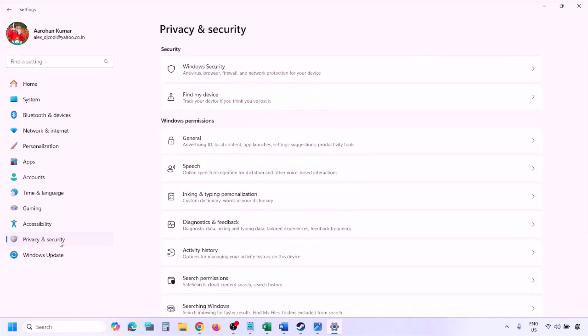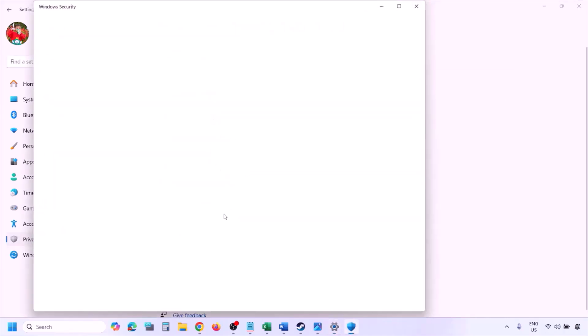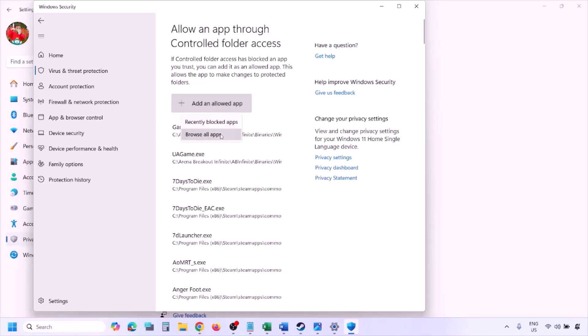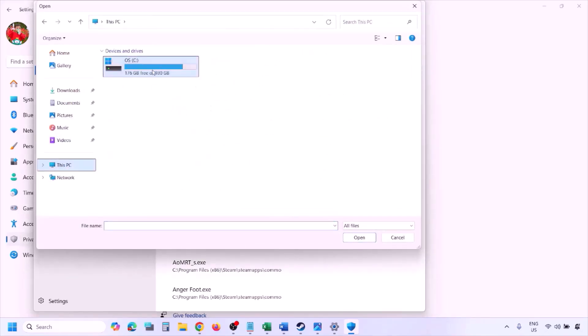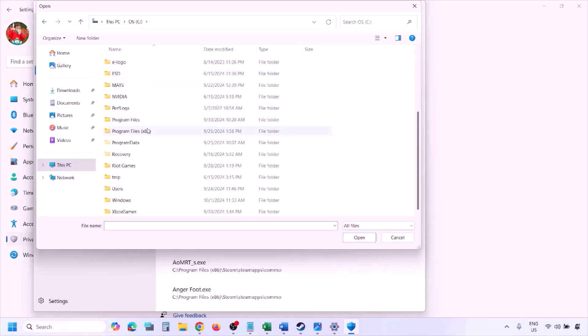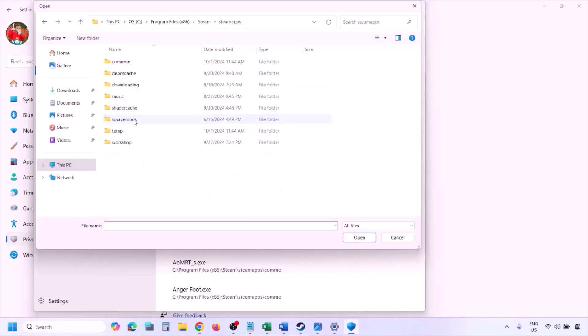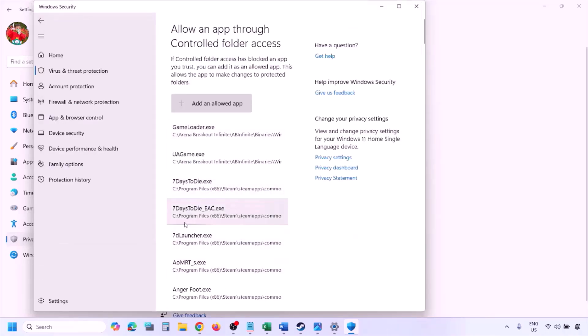Scroll down to find Manage Ransomware Protection, click on it, then click Allow an App through Controlled Folder Access, click Yes, then Add an Allowed App, and click Browse All Apps. Navigate to the game installation folder — open your drive, then Program Files (x86), then the Steam folder, SteamApps, Common, and then the game folder. Select the game .exe file and click Open. Once added, launch the game and check.